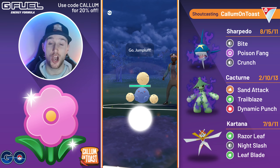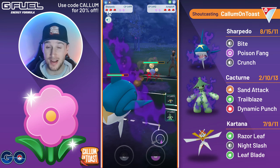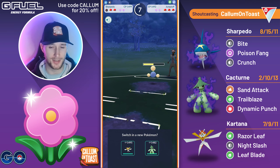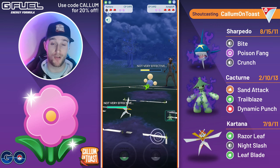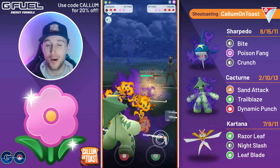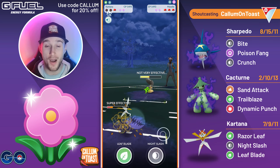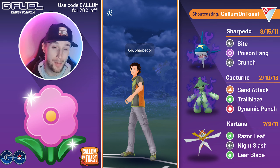Into the next game we see Sharpedo into Jumpluff — even worse than Tropius, because they can hit for super effective damage with either Bullet Seed or Fairy Wind. I sacrifice Sharpedo again. We've got two Pokemon in the back that hit for either double-resisted damage with Razor Leaf or triple-resisted damage with Sand Attack, and they've also got a Fire Fang Murkrow in the back, so this is absolutely game over. Power Punch doesn't quite take us out, which is surprising, but two Fire Fangs takes out the Kartana and we get absolutely destroyed in that battle.